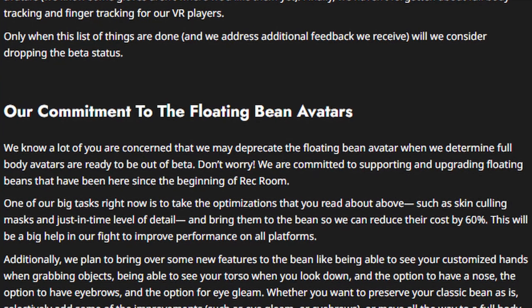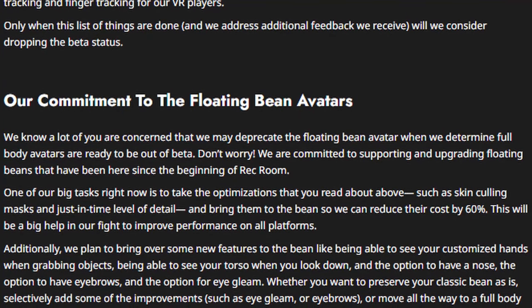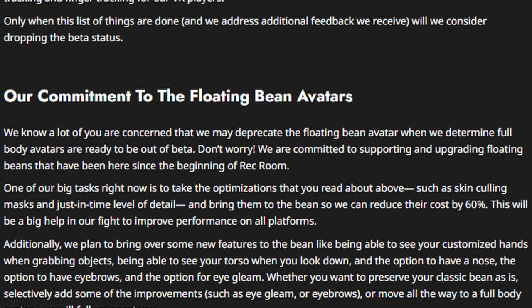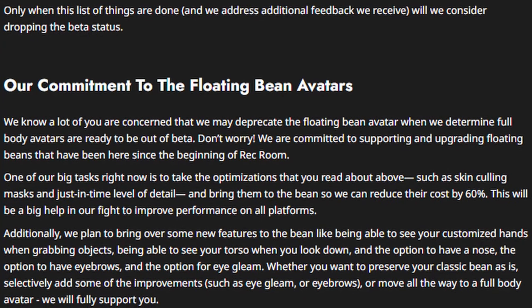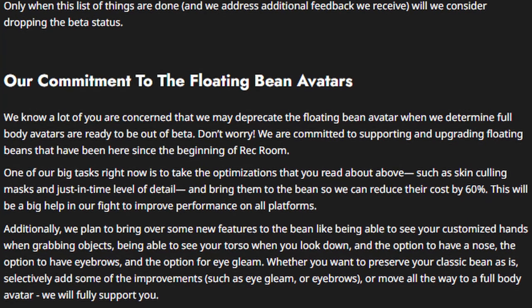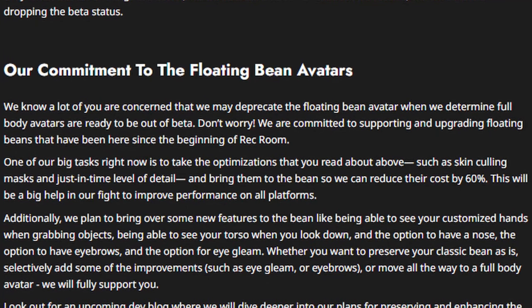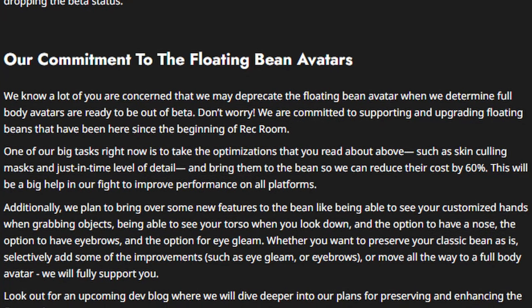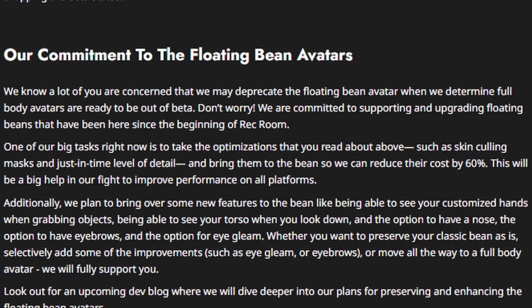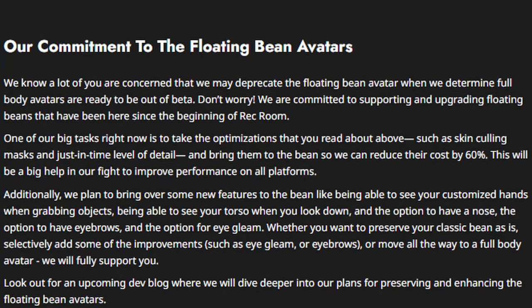Regarding their commitment to floating bean avatars: they know a lot of us are concerned about how they'll deprecate the floating bean avatar when full body avatars are ready to be out of beta. Don't worry — they are committed to supporting and upgrading floating beans that have been here since the beginning of Rec Room. One of their biggest tasks right now is to take the optimizations like the skin culling mask and just-in-time level of detail and bring them to the beans so they can reduce their cost by 60%. They also plan to bring over new features to the bean, like being able to see your customized hands when grabbing objects, being able to see your torso when you look down, and the option for eyebrows and eye gleam. Look for an upcoming dev blog where they dive deeper into plans about preserving and enhancing the floating bean avatars.